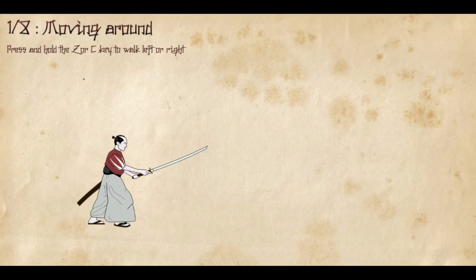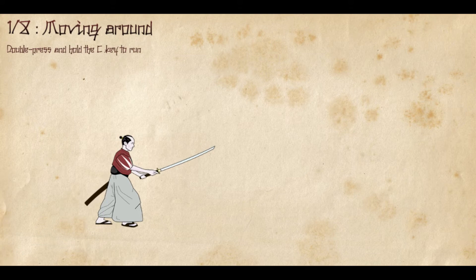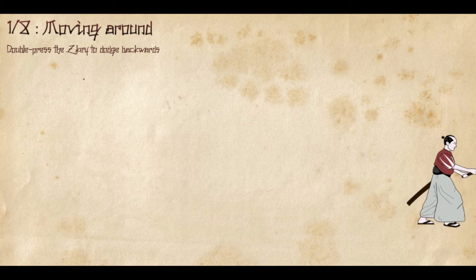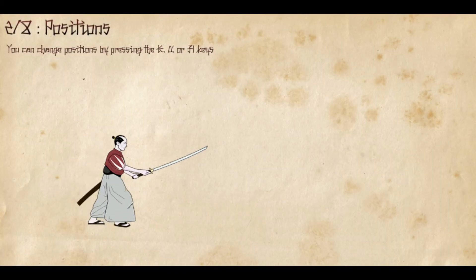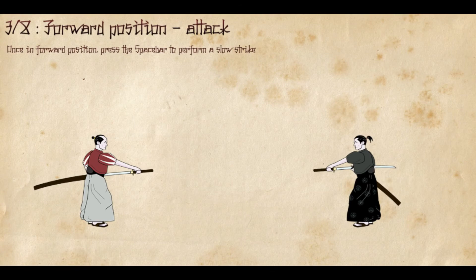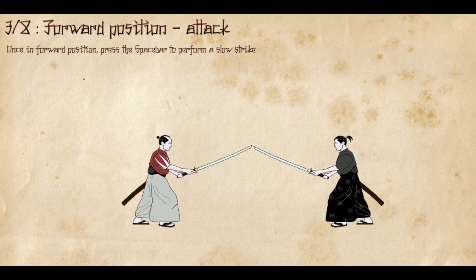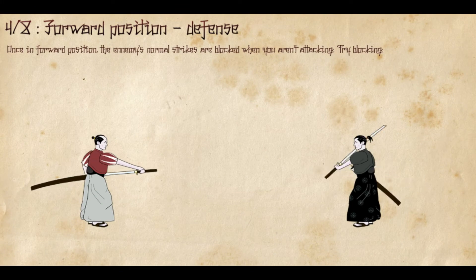Moving around — press and hold the Z key to walk left or right. Double press and hold the Z key to run. Double press Z key to dodge backwards. You can change positions by pressing the K, U, or H key. These controls are kind of weird, at least on the keyboard. I don't know if this game supports a controller — I'm going to check that.